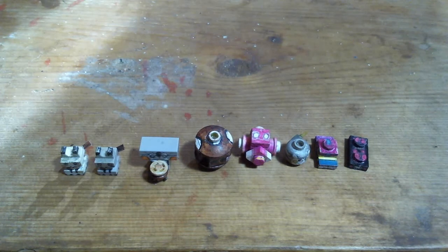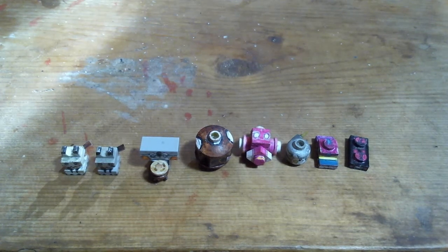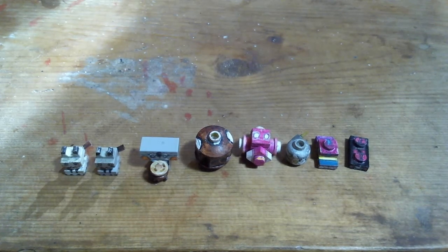So we've got Mimikyu, Komala, Minior, Togedemaru, Bruxish, and Pyukumuku. I figured I'd just show all these together since they're all small, no evolutions, and all from around the same point in the Dex.